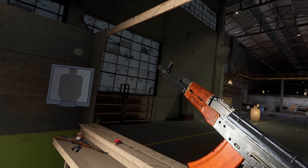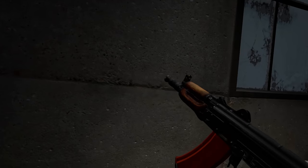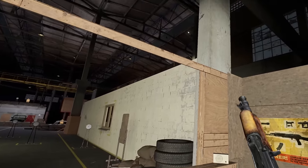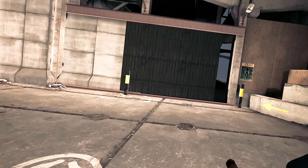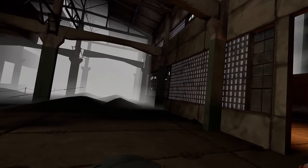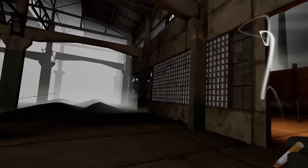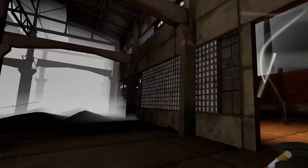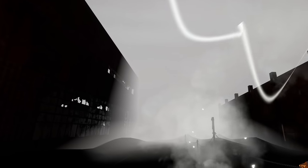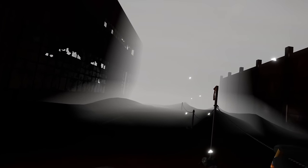Every single gun in Into the Radius looks borderline hyper-realistic as is. But in Into the Radius 2, the developers literally hired a specific employee to focus primarily on creating custom weapon models for the game. What that specifically means is that since there's literally one dev dedicated to the development of every gun in Into the Radius 2, the guns are going to have extremely customized and unique animations. And obviously the guns themselves are going to look way more realistic. Now apparently this process is more difficult, but it allows the devs to create the guns how they want to.